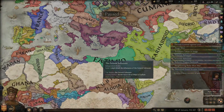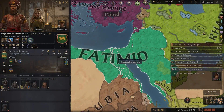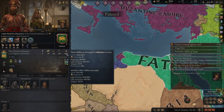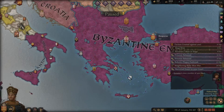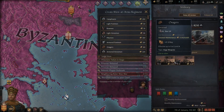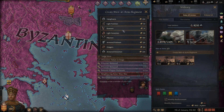Now that we defeated the Fatimids, I'm almost expecting them to declare war on us again. Although the fact that we did really knock down their army is going to help. I think at this point it's just a good time to be at peace and build up some of our other forces. We have the Onagers, of course, but it'd be good to build up some other units.